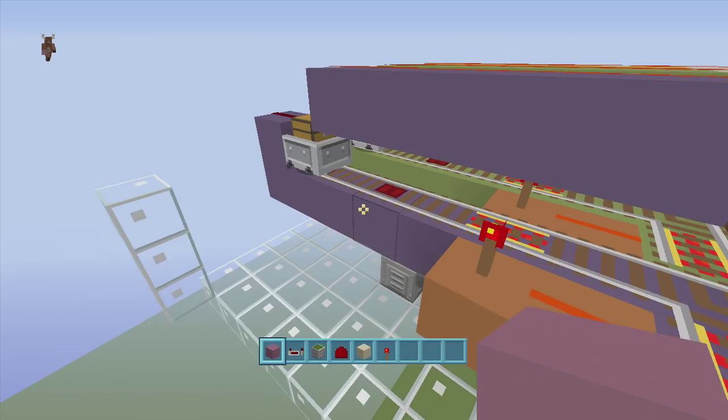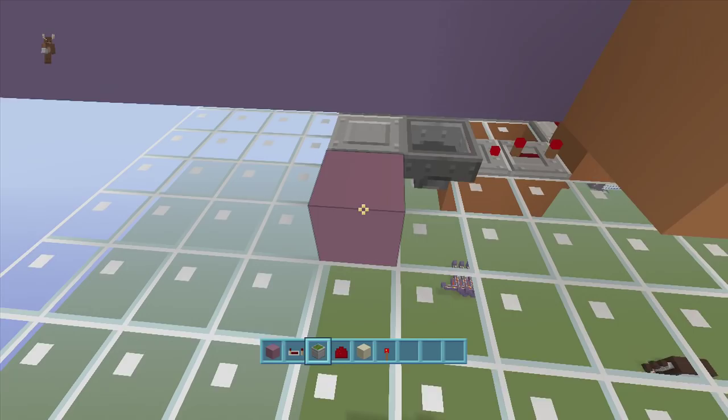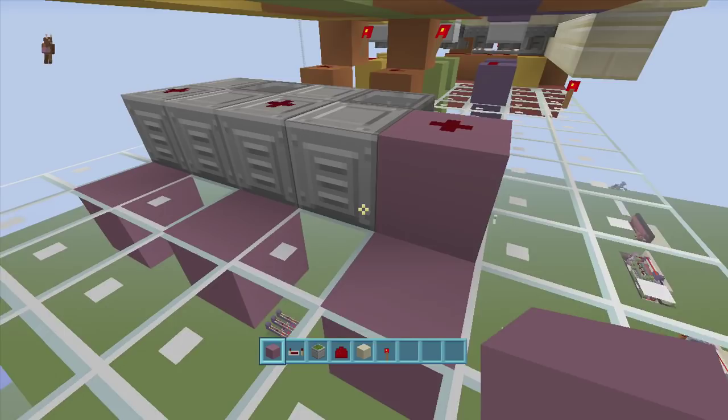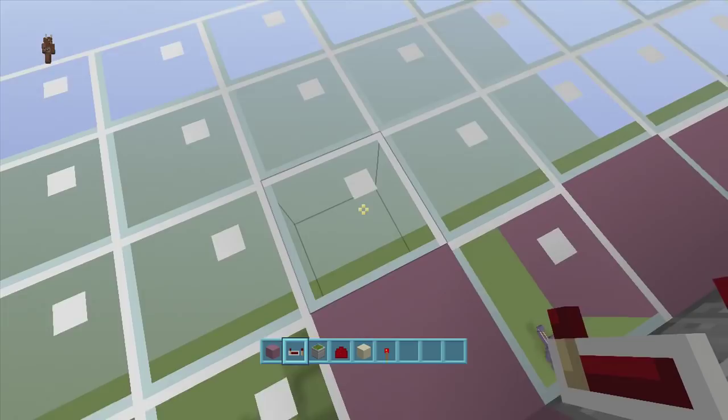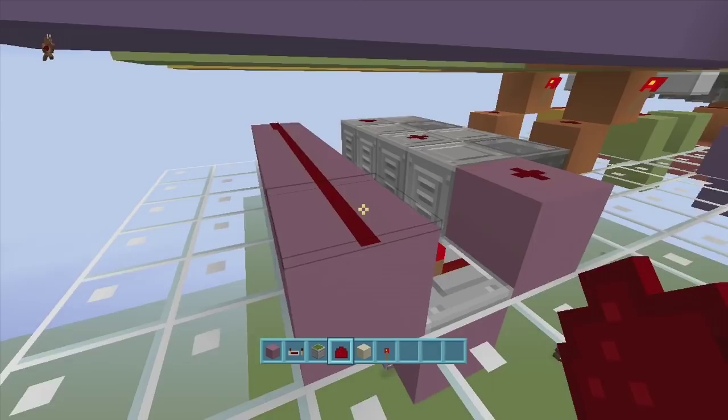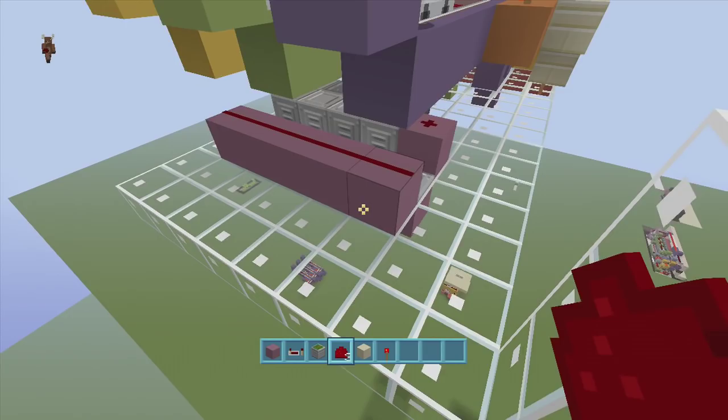Coming out of all these blocks with redstone dust on top — including the droppers — put a repeater coming out on one-tick delay. Put blocks up in front of all these repeaters and add redstone dust along all those blocks. Off any one of these blocks, put a block out with redstone dust, then a sticky piston facing upwards with a block on top. A block over, then a repeater coming out of this block on one-tick delay — this creates a monostable circuit.